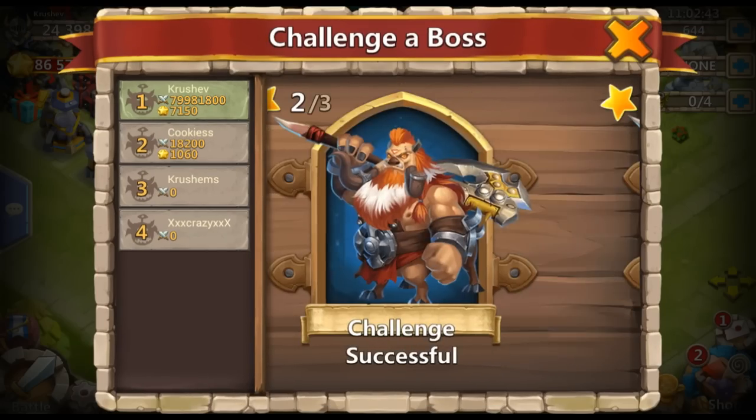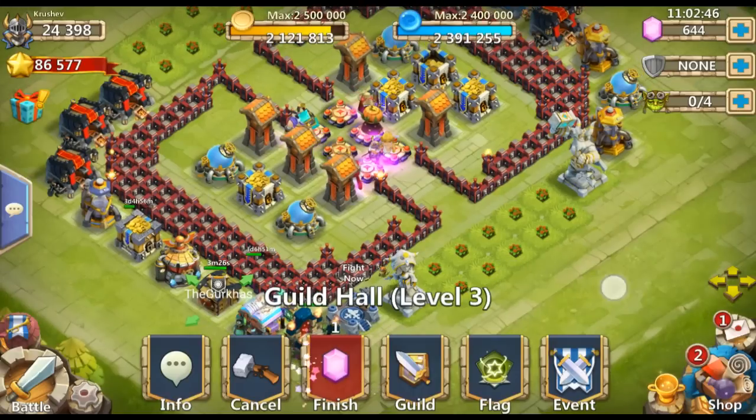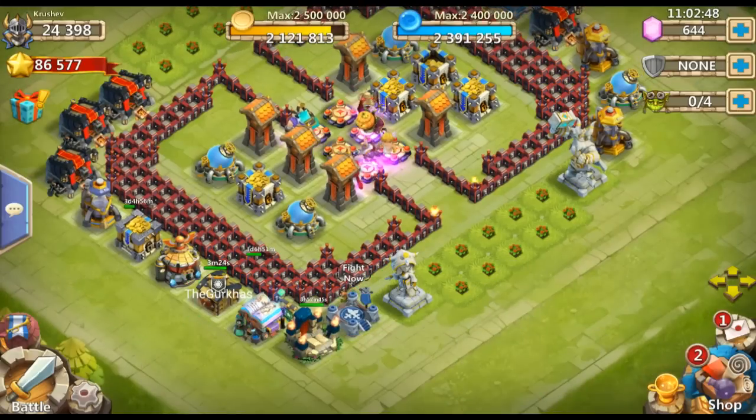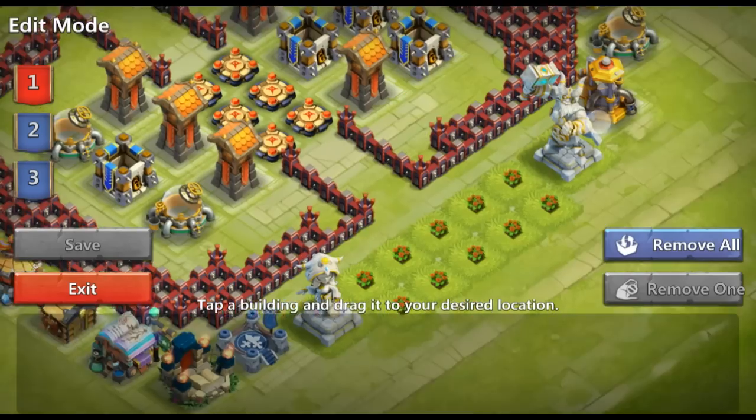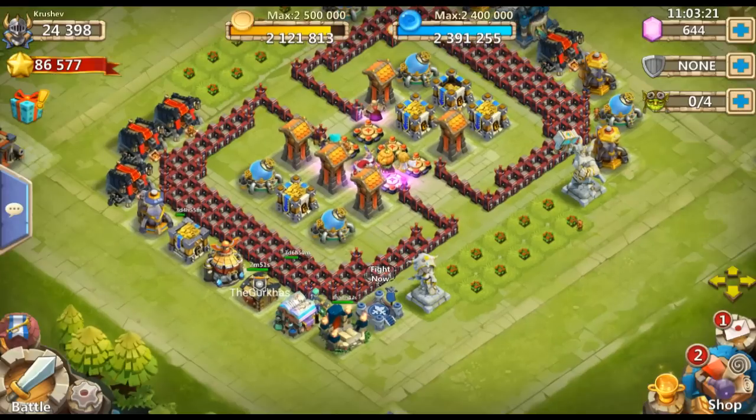Heroes die in the boss battle but not outside of it, which is amazing. But I don't like waiting 15 seconds every turn because I need to get my stun train going. Also, they fixed the issue where trolls were skipped in hero trials.